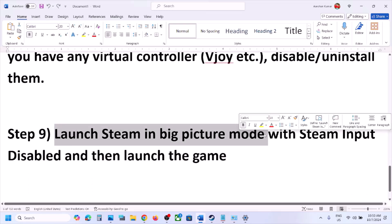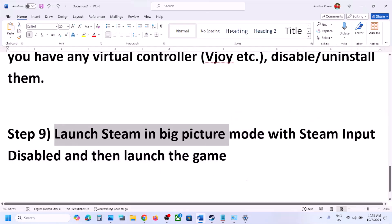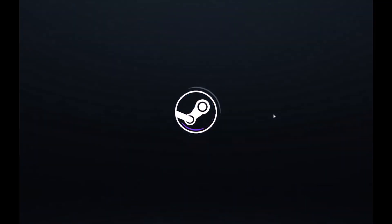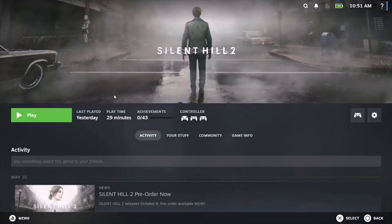The next step is to launch Steam in Big Picture Mode with Steam Input disabled. In my case Steam Input is already disabled. To enter Big Picture Mode, click the icon on the top right of Steam. Once Steam is in Big Picture Mode, launch the game from there and check.